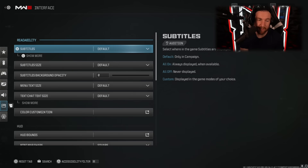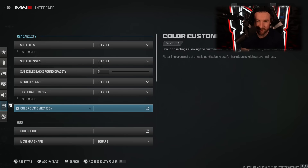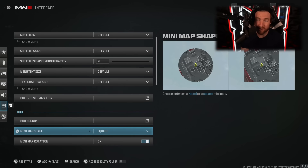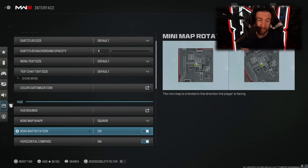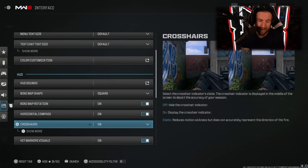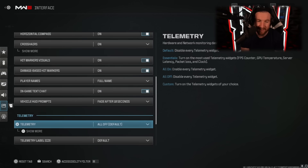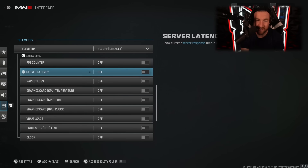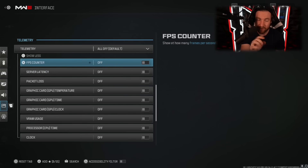For interface, it's pretty straightforward. Subtitles I have on default. Color customization — if your monitor colors aren't looking right, you can adjust that. Make sure your minimap is on square because you get a larger minimap, which is important. Minimap rotation I have on — without it, it completely messes up where I am and where enemies are. You can turn your compass off but sometimes it is helpful, so keep it on. One other thing you might want is telemetry — turn on FPS, packet loss, and server latency. If you're dropping frames and don't know whether it's your internet, the game, or a graphics setting, these will tell you what's going wrong so you can make adjustments.